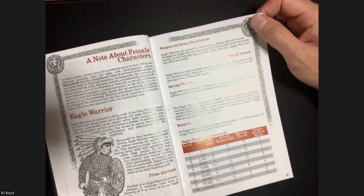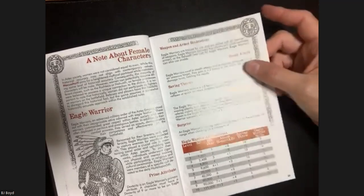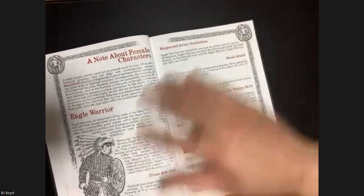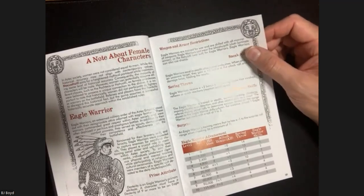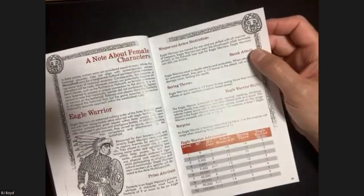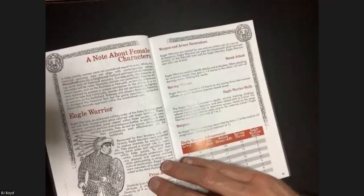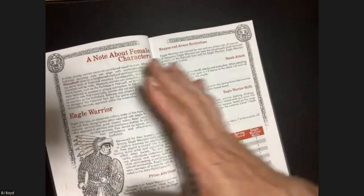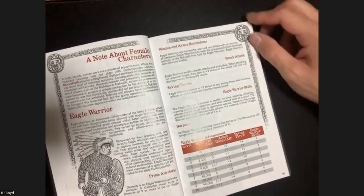You could pretty much port this into White Box and just say 'here's a ranger.' The Eagle Warrior's primary goal is to be a scout and to capture enemies. They do have a note on female characters - traditionally women would not have played male warriors, and it's up to the group to decide whether they want to hold with that convention. The book is written as though that's the case to be consistent with Aztec culture, but you're free to suspend that distinction.